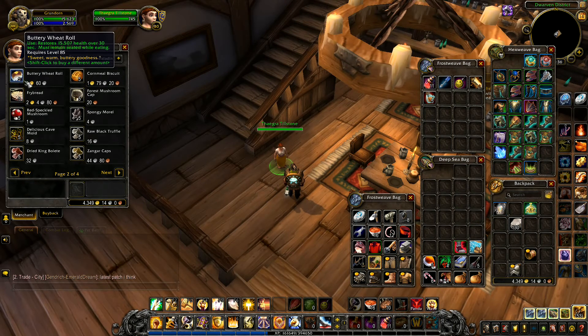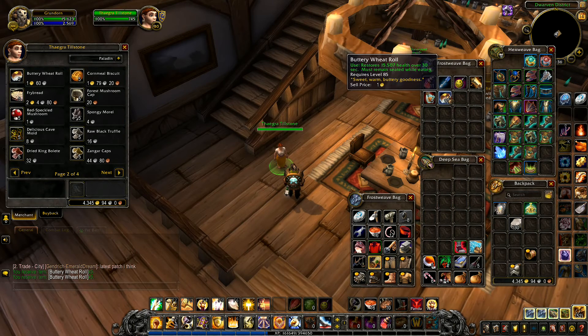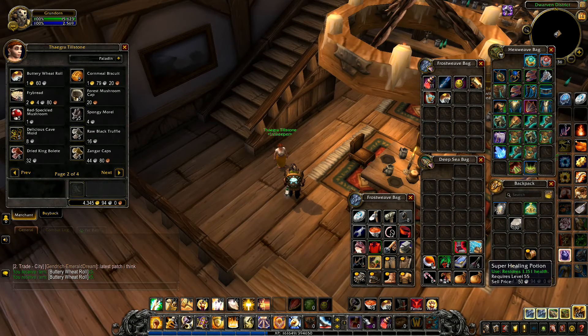I want to eat mushrooms - peppered puffball, that's a level 85 one that would give me a nice bit of health. Buttery wheat roll - level 85. Cornmeal, no. Fry bread level 85 - 10,000 health... 15,000 - that's the one right there. I'll just go with two of those.